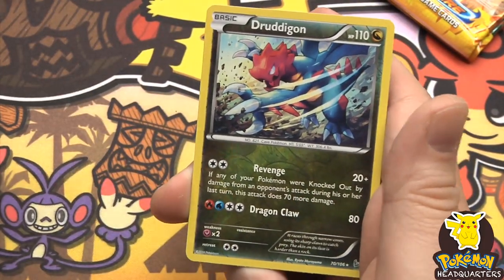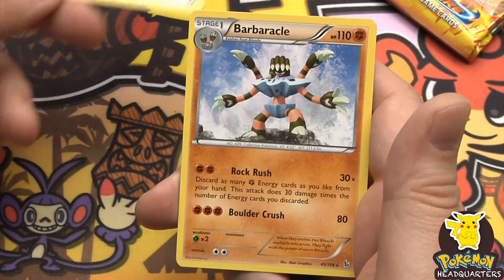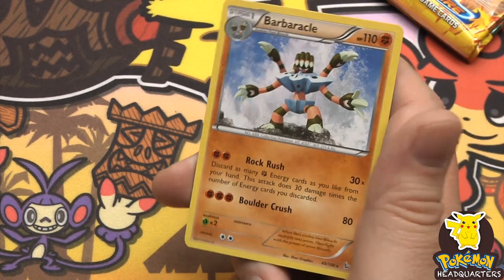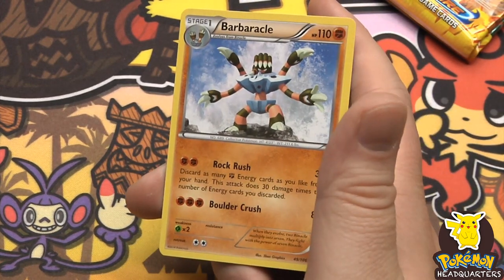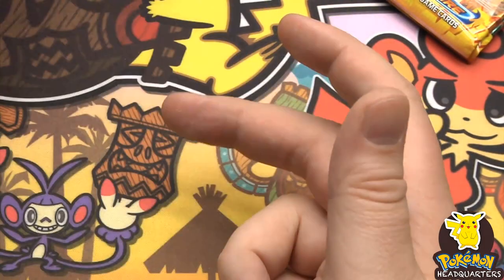Reverse holo Druddigon, and the rare is Barbaracle, 110 hit points - I keep wanting to say barnacle - with Rock Rush and Boulder Crush dealing 80.